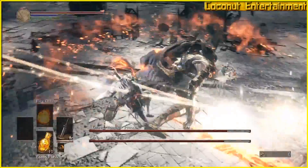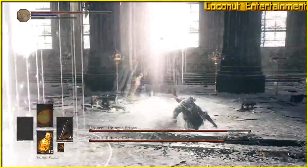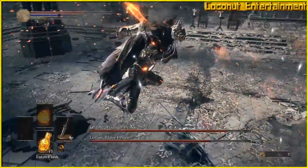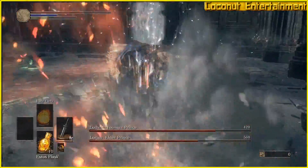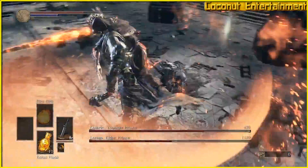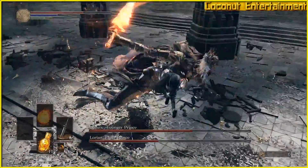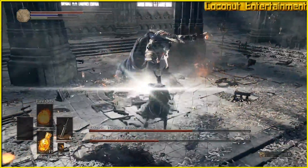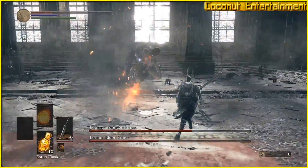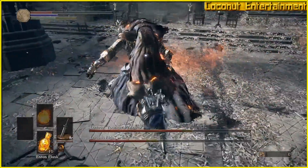When you've depleted his entire health bar, Lothric himself will enter the fight and revive Lorian. Lothric will be on Lorian's back as he casts magic spells at you. Lorian's moveset will remain the same, but you'll have to start watching out for Lothric's homing magic projectiles. Just like the fight with Aldrich, the smaller projectiles can be avoided by sprinting or rolling away. He also has an attack where he launches a large magic spear at you — this attack will not home in on your position, but it deals a significant amount of damage.